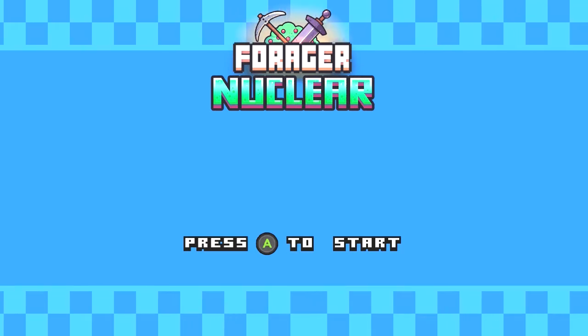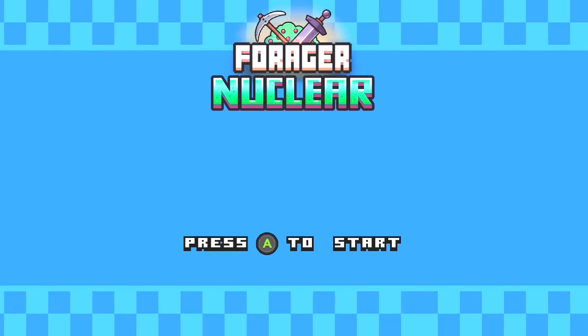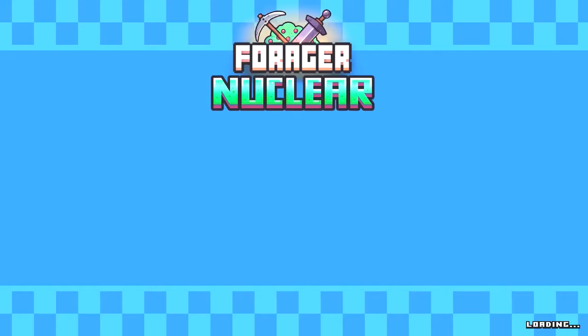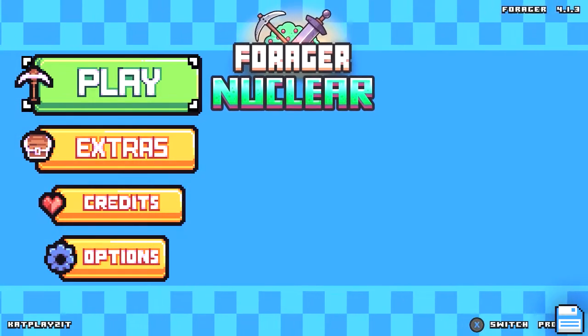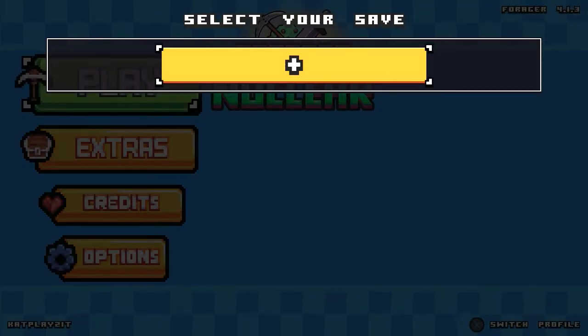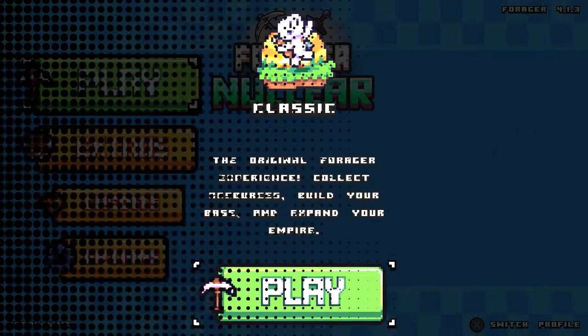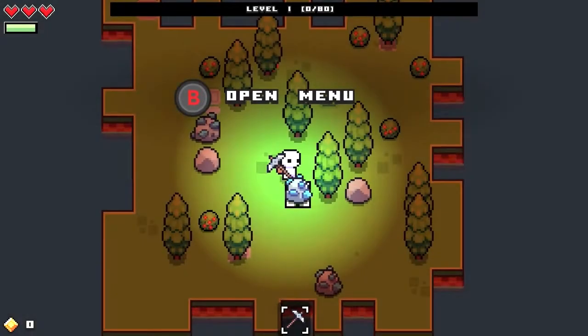Hi guys, it's CatPlaysIt and today we're playing Forger on the Xbox. I almost said 360 — the Xbox One X on Game Pass. Classic, that sounds up my alley.